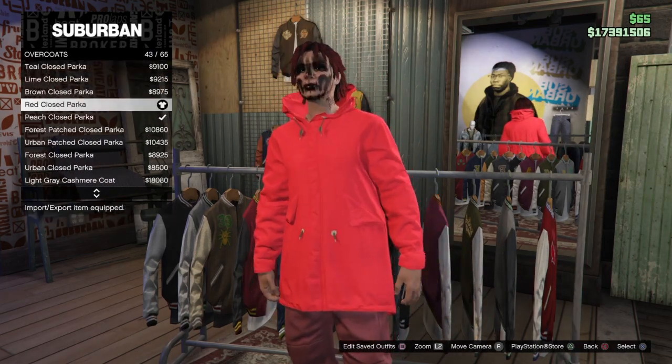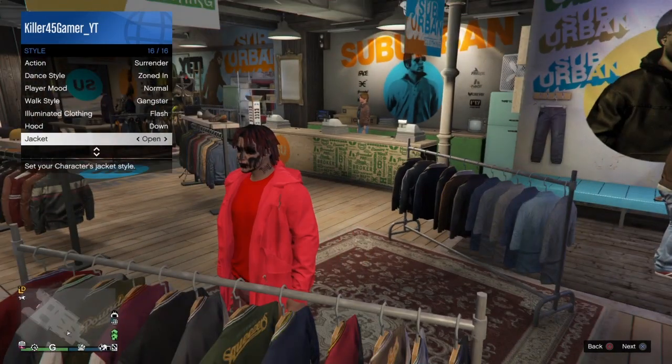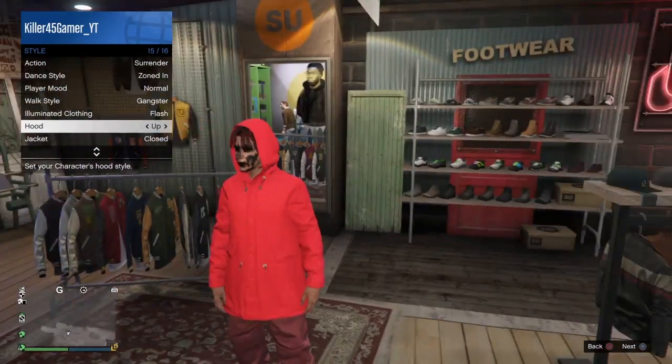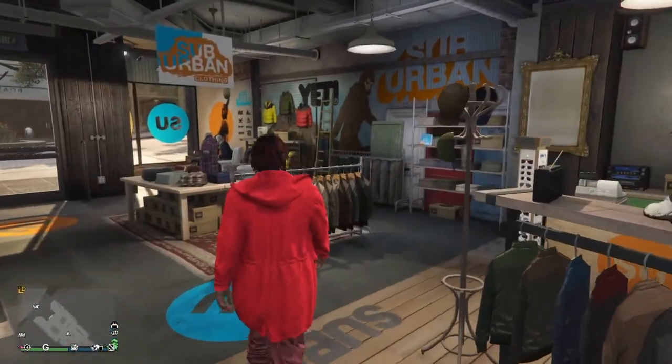These ones like this work. I'm going to be using this one. Then make sure you go to styles, go to the bottom to jacket, and put it on open — it should look like that, with hood up and open.